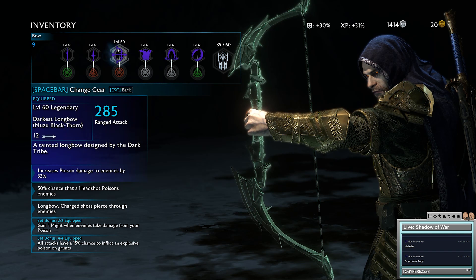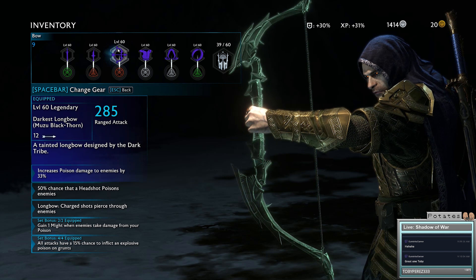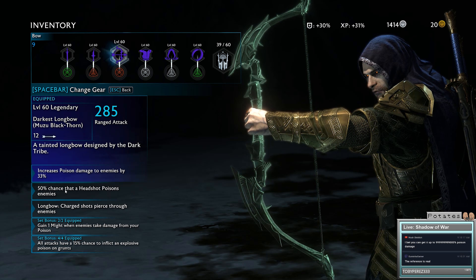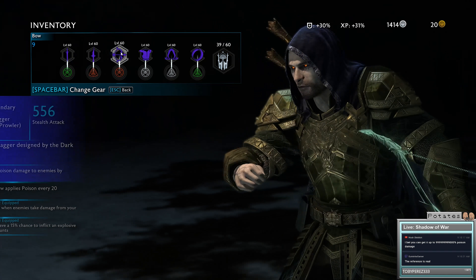As you saw with all of the footage before, that does a lot of damage. Also, there's a 50% chance headshots poison. So you want to be getting those headshots off and throwing your dagger, because that will spread poison by itself.